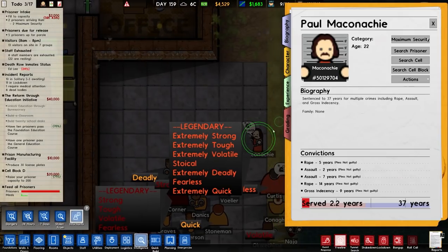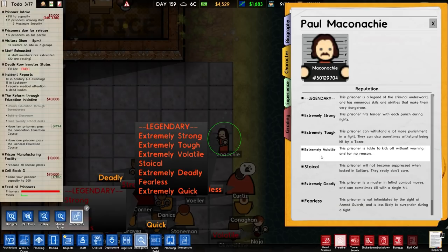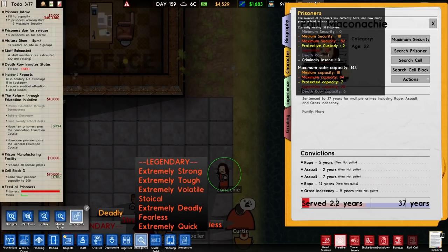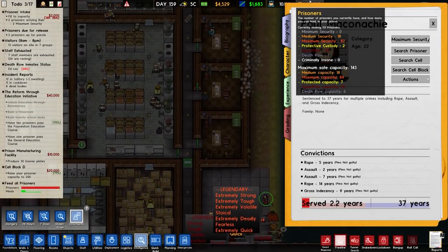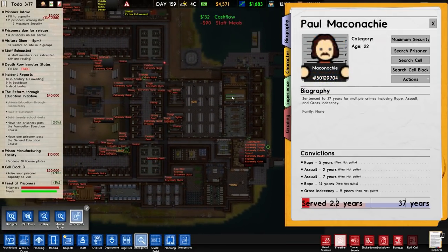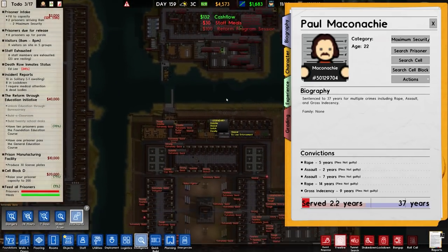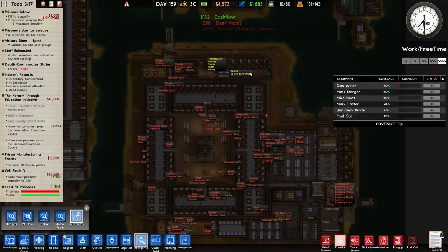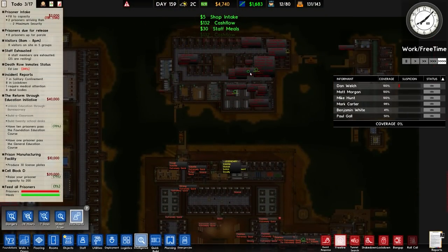We do have legendary prisoners coming in with lots of traits — strong, tough, volatile etc. I would very much like to transfer them over to supermax but I don't have any space — we're totally at capacity. So we're going to have to wait for someone to leave: be paroled, transferred, whatever it happens to be. This is where we have our supermax morgue — this is where they take them. It's taking some time for the guards to escort them in — remember a lot of these prisoners have to be escorted.